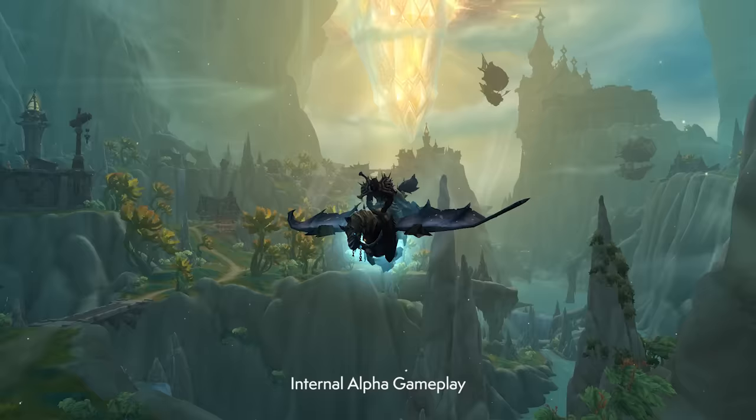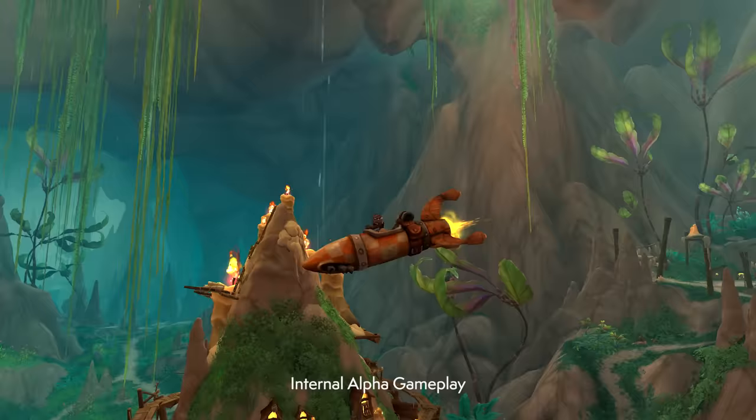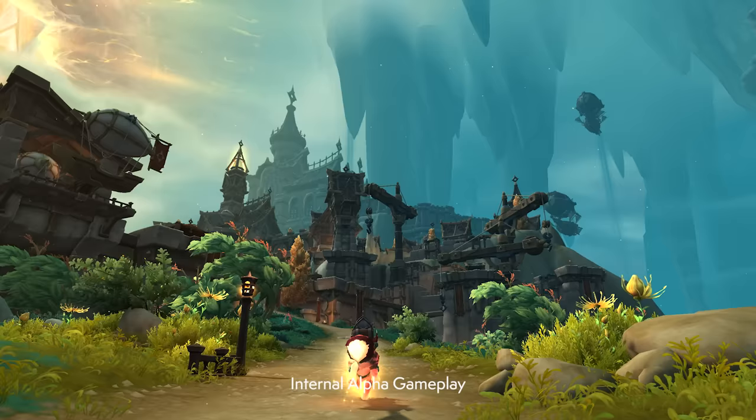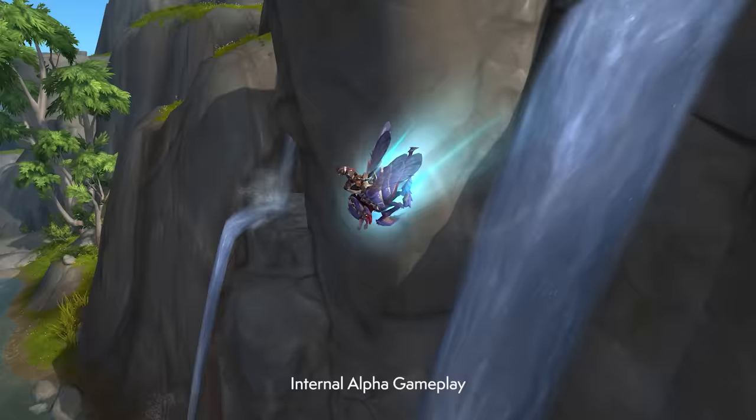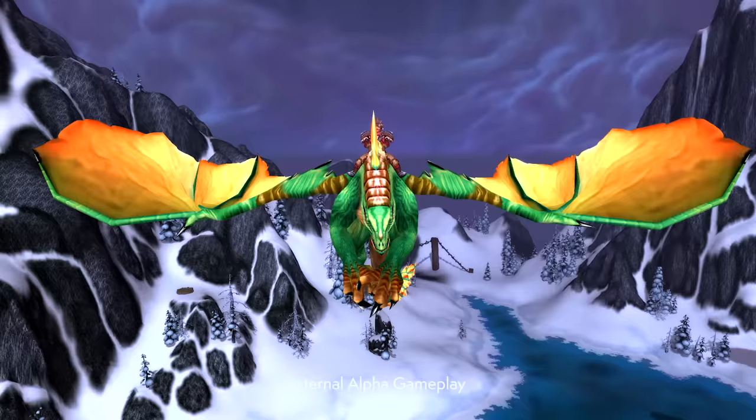In The War Within, Dynamic Flight is being improved and expanded upon, keeping core elements like vigor-based abilities in place, while granting players earlier access, more mounts to choose from, more courses to race on, and the ability to toggle between Dynamic and traditional flight modes.